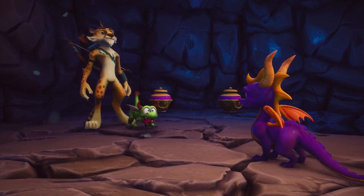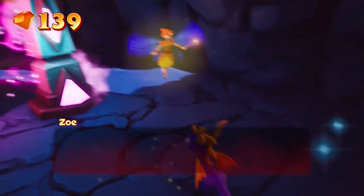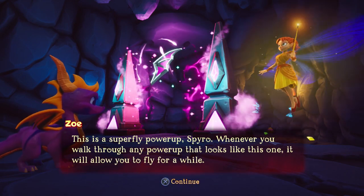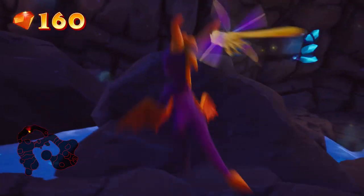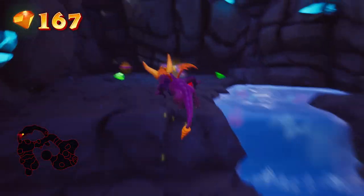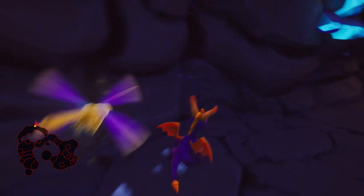There's Hunter again — that challenge done and out of the way. There's a Superfly Power-Up here: whenever you walk through a Power-Up like this one, it allows you to fly for a while. What we're going to do first is clear out all the gems, because I'm aiming to get all gems in this section first. You can't get out of that cave area without the Superfly Power-Up. Apparently there's a trick to fly up there, but I've never managed to get it to work in Reignited.